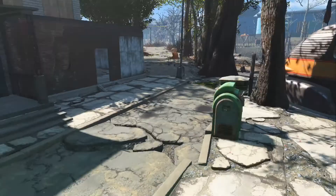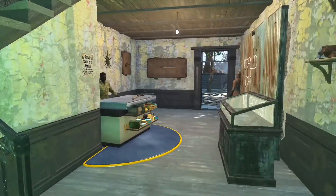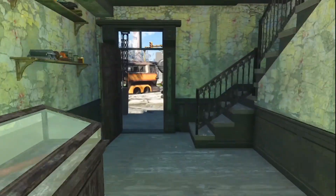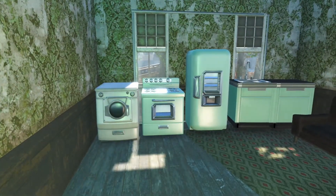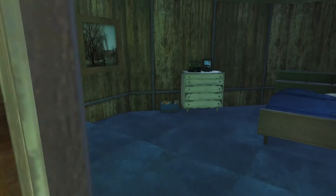Now we can work our way back to the weapons shop. Always welcome. This is the world of weapons. And up here we've got another tiny living area — kitchen stuff, bathroom stuff, bedroom stuff.